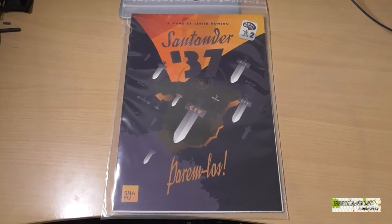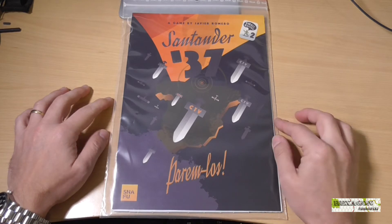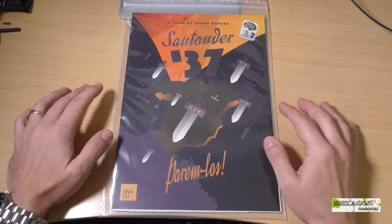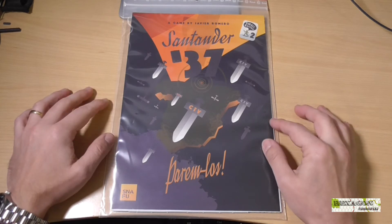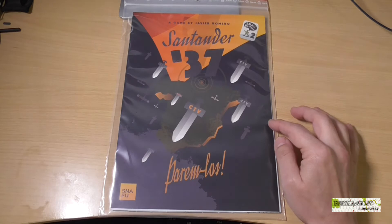Welcome. Today I'm going to present with a little more detail this title, The Santander 37, which is the second published in the series Small Battles. Small Battles is a series of games of small format and moderate complexity, which is edited by Snafu Editions — a games club that decided to publish these titles. As I said, this is the second of the series.